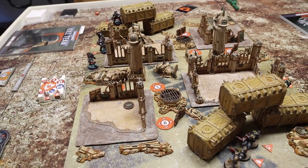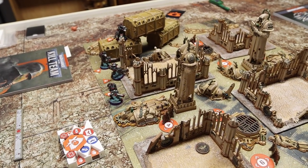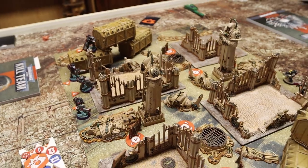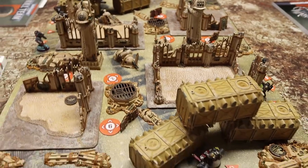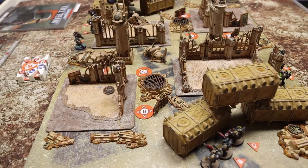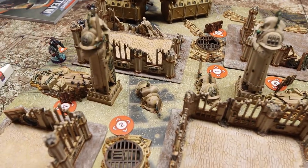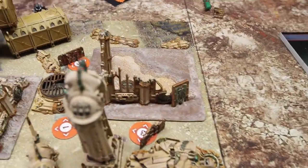While trying to stop the xenos operatives, the Death Watch discovered a cadre of stealth suits operating here, blocking communications. Both sides need to get word back to their command about what's going on. We're both trying to get these objectives in the center, which come from the Awaken the Data Spirits mission from the main rulebook. There are three objectives in each of the two table quarters — the two closest to the center are the data terminals.